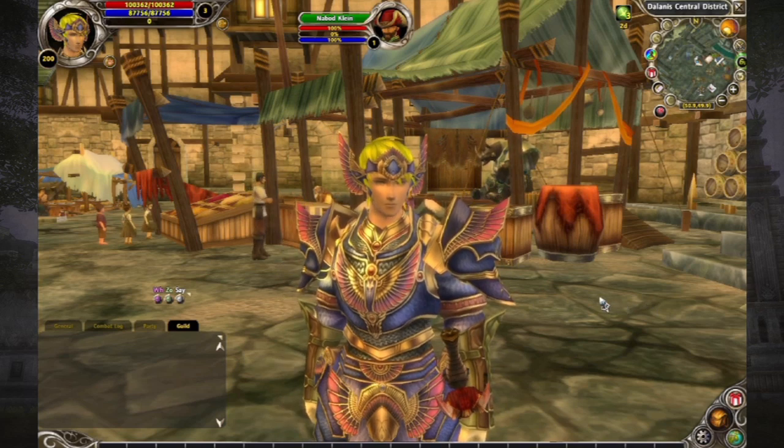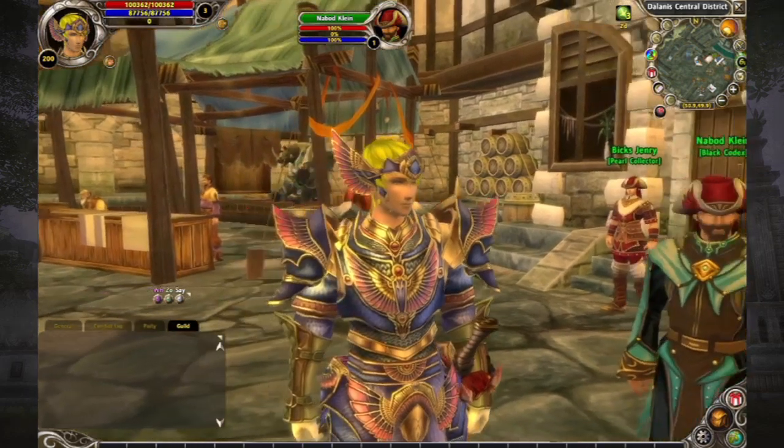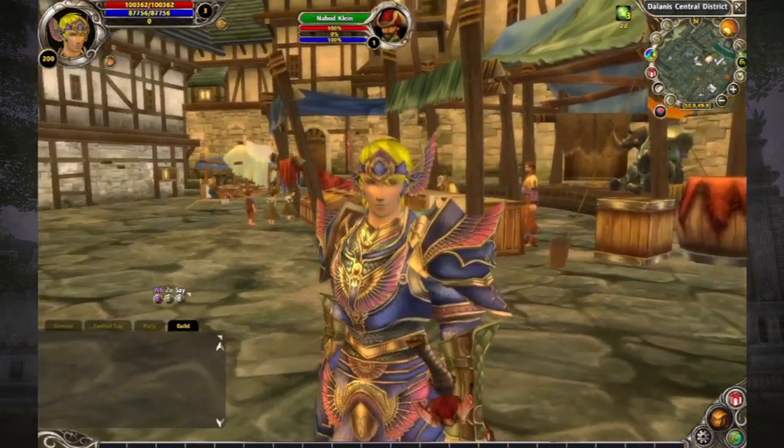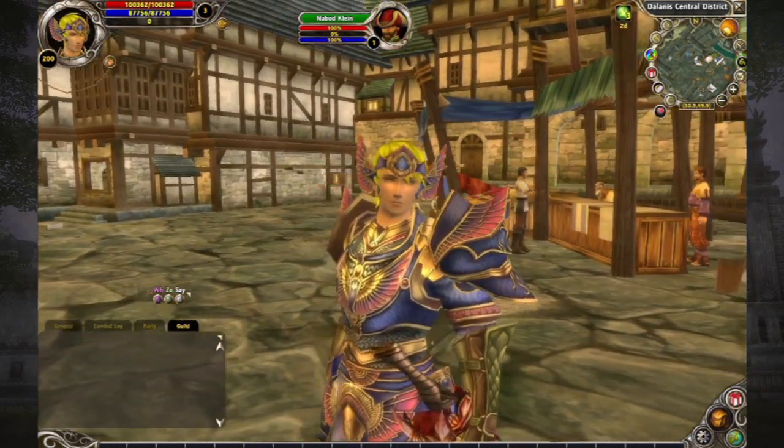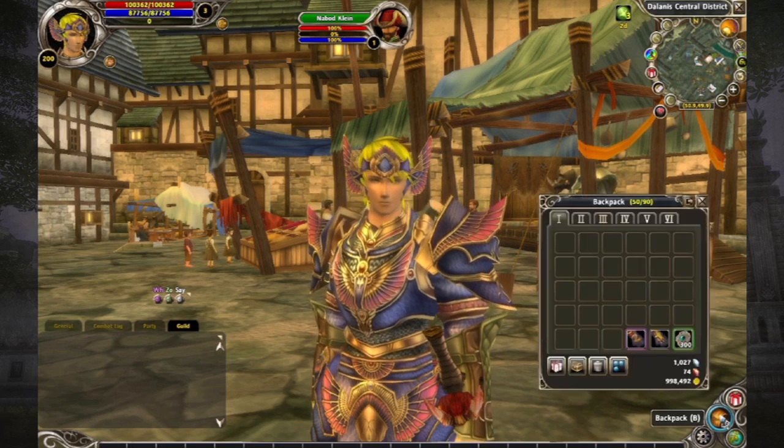Greetings Gamers, my name is Swag, Community Manager at Frogster America, and today I am going to be showing you how to add stats to a piece of equipment using the Arcane Transmuter. In order to access the Arcane Transmuter you can come down here to this icon or you can simply press B on your keyboard.